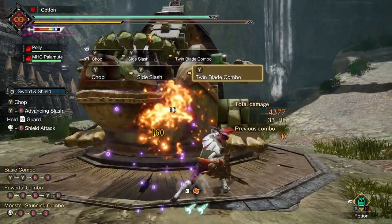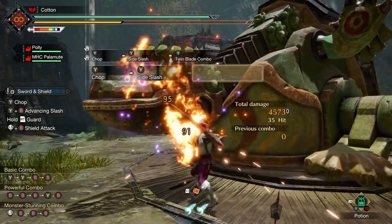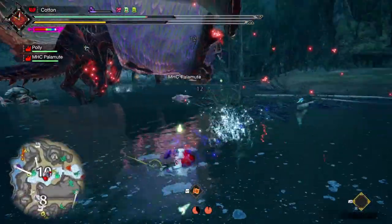Essentially, every single Flaming Espinas weapon is both fire and poison. It functions the way poison normally does, but without a visible number that we can track. This makes these weapons considerably better than they look at first glance.